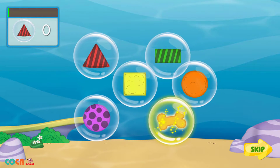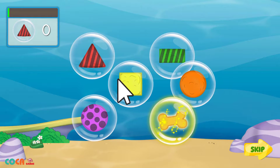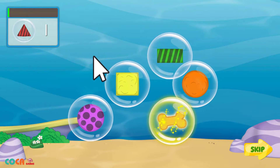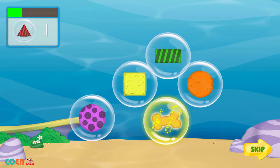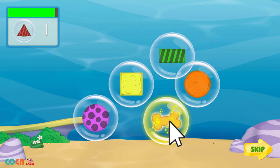Bubble Puppy's a good boy. He deserves some treats. But all the treats are trapped in bubbles. Click the bubbles with your mouse to get the treats Bubble Puppy wants. Click as many of the right treat bubbles as you can before time runs out. To get bonus points, collect all the bone-shaped treats.